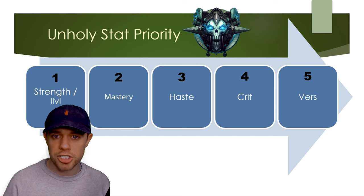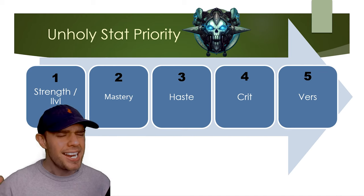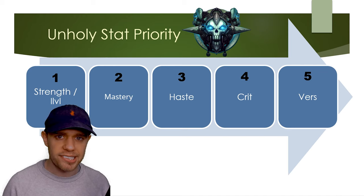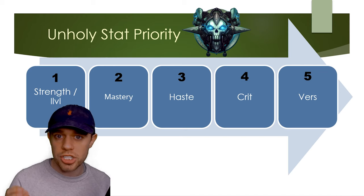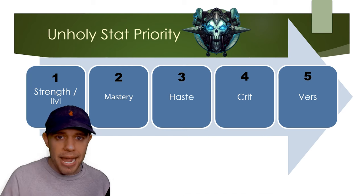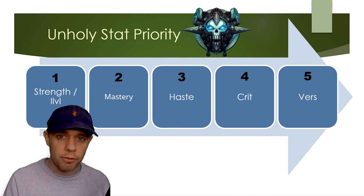Starting off with the stat priority, you are going to want to take item level and strength over absolutely everything. An item level upgrade is always going to be the best. If you do want to look a bit further into those secondary stats, the first one you're going to want is Mastery and then Haste, then Crit and a very small amount of Versatility. This is the main secondary stat priority and is mainly focused around raiding.